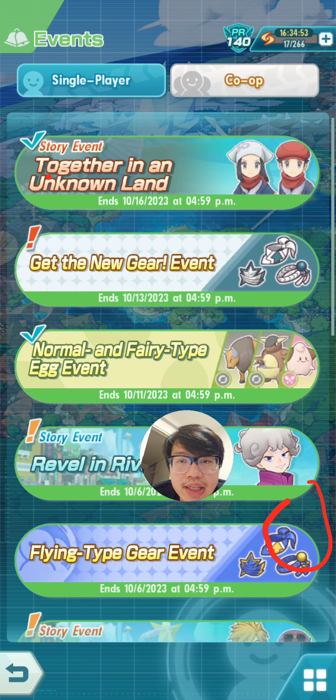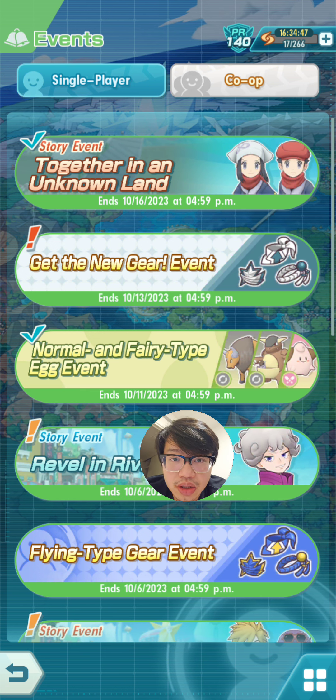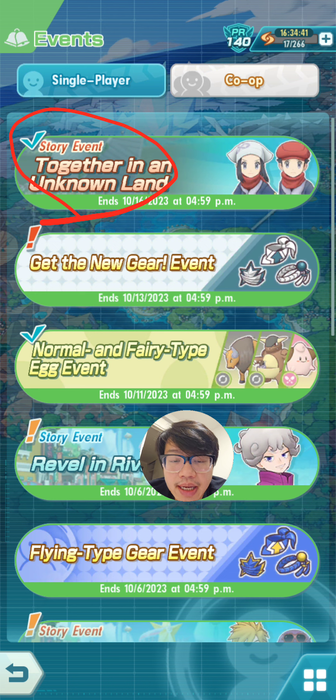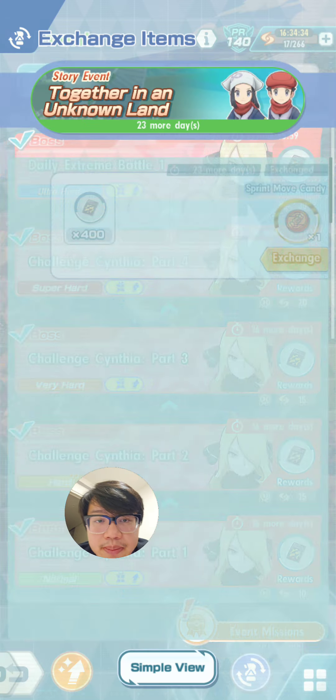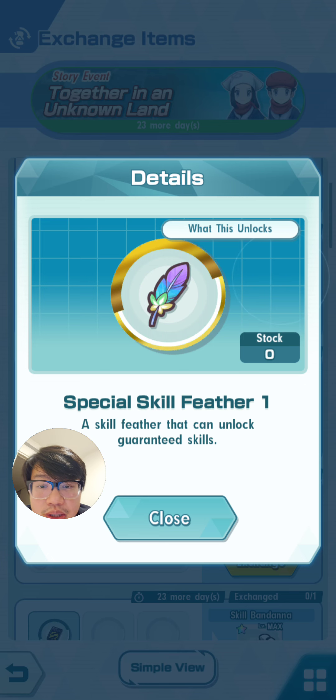It looks like in the future we'll be able to get skill gears in regular events as well. For example, the latest event 'Together in an Unknown Land' already incorporates some skill gears and also feathers, which is another new item relating to the gear. If we go to the exchange item tab, these feathers are specifically tailored to the unit that the stage is related to.